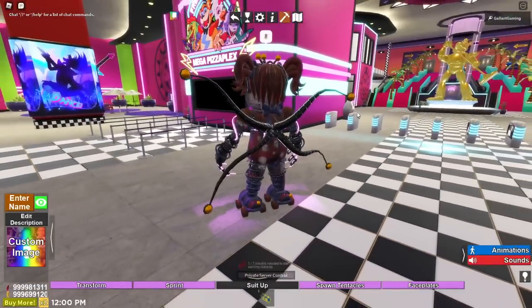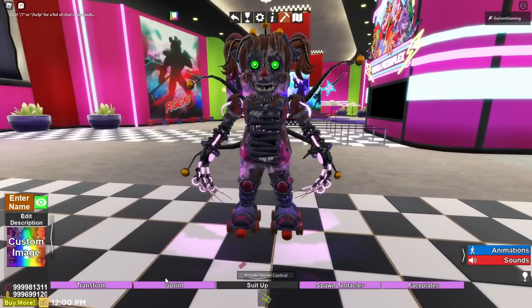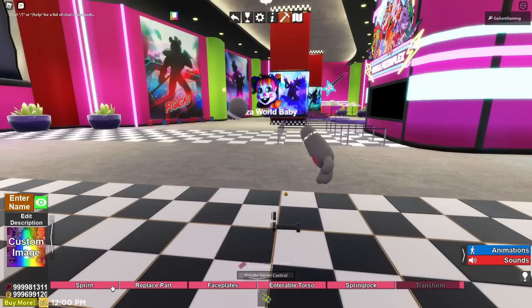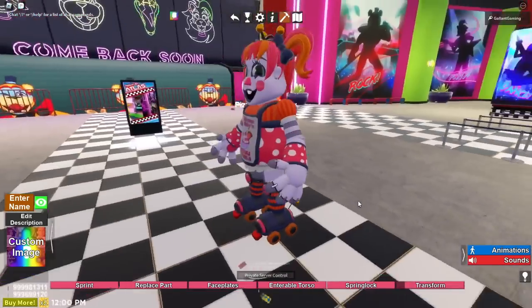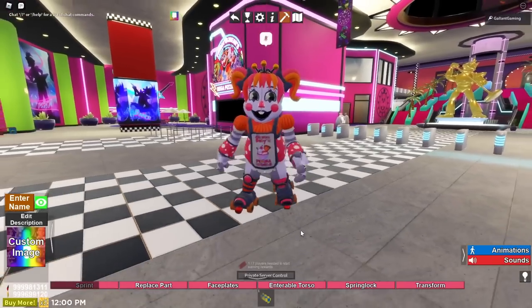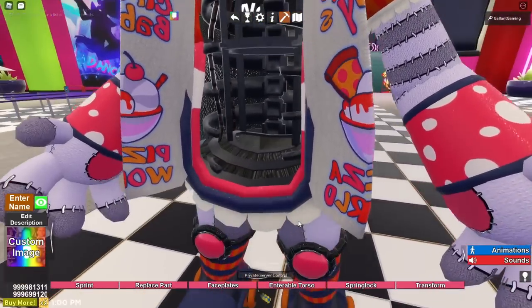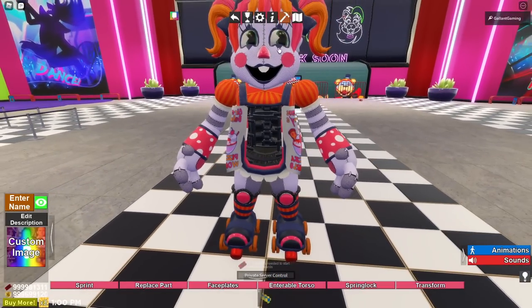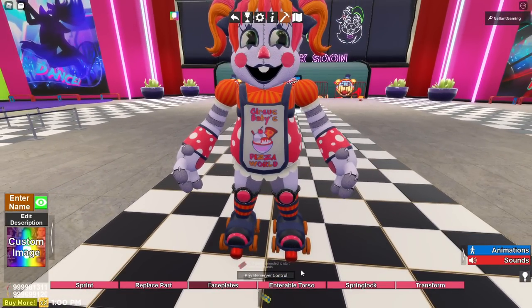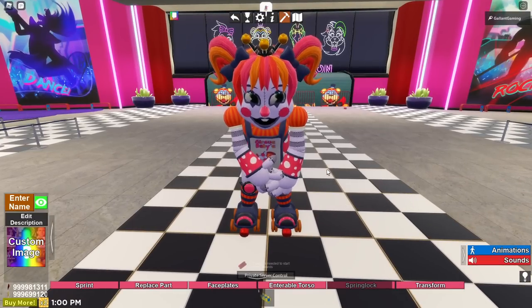Here's Spiteful Baby. She kind of has the Doctor Octopus suit going on in the back. She has so many abilities. First we have Restore — just a normal mascot suit. Then we have a sprint, which looks so funny. That animation is so good. We have toggle eyes, where she just looks around creepily. We have face plates, and there's where someone could sit — that's where the person wearing the suit sits. We could close the chest, enable enterable torso, and we could spring lock it. It's a spring lock suit.